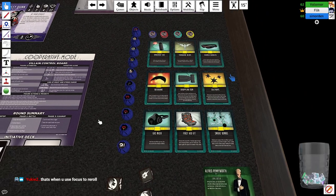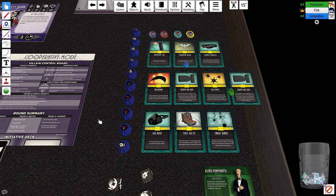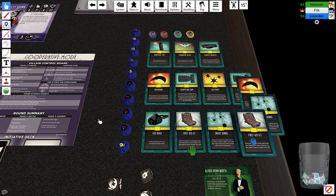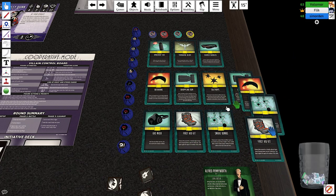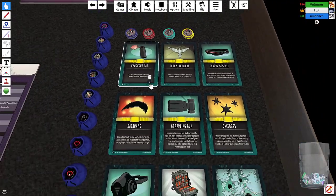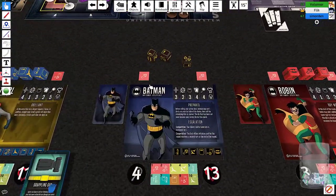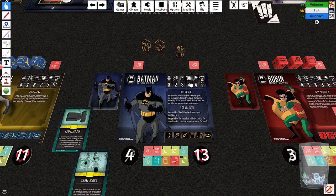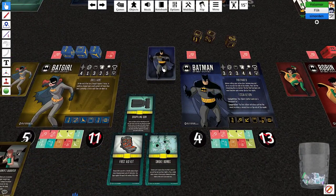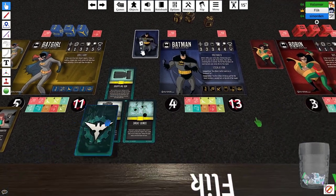Batman's player has a card symbol of four, so takes three skill cards and four gadgets. They pick: Grappling Gun, Smoke Bomb, Knockout Gas, and Caltrops. Batman's player reads their skill cards to decide which one to trade away — the one that was giving gadgets gets discarded. The group discusses positioning: Robin should stay at range, while others figure out their starting locations.